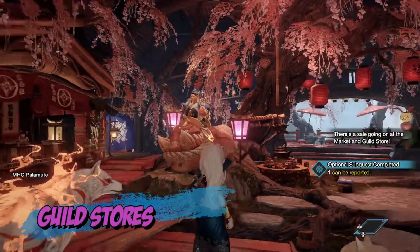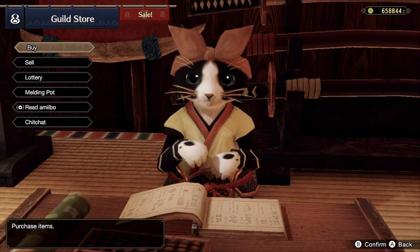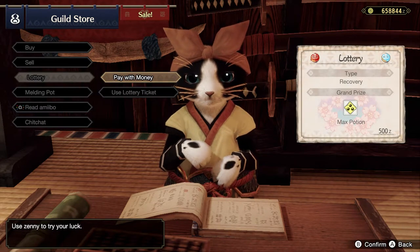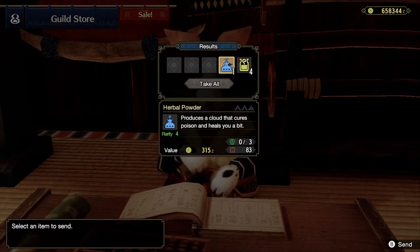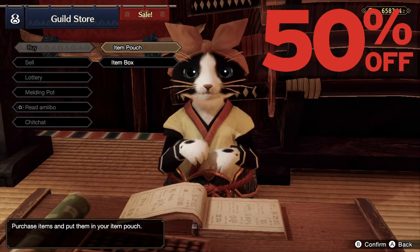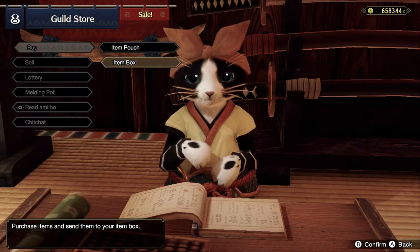Shops are where hunters come to buy and sell stuff. If you have amiibos, you can select that option here. Sometimes the shop will also offer you a lottery, where you can pay with money or a lottery ticket and get different goodies. During this time, the shop will also go on sale, meaning everything will be offered at half the price. This is the time I recommend you to go shopping, especially if you're looking to buy a lot of stuff.